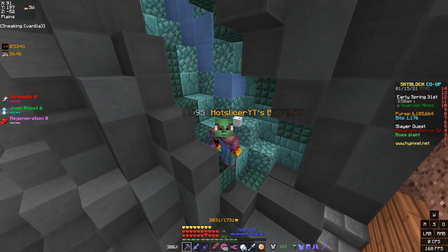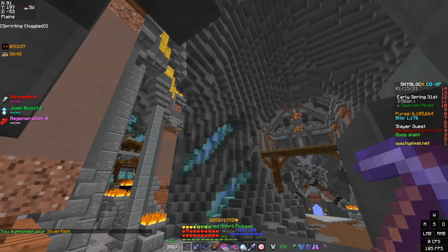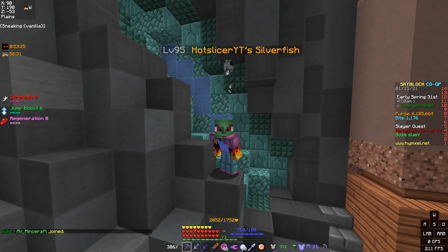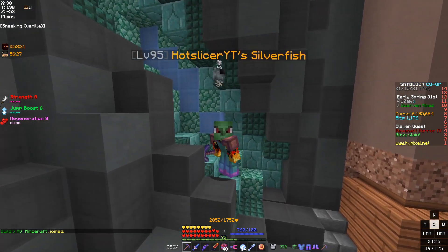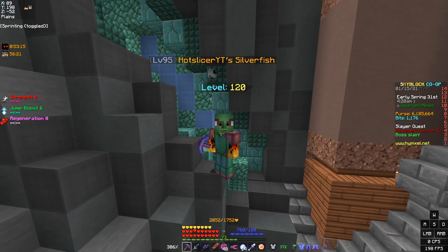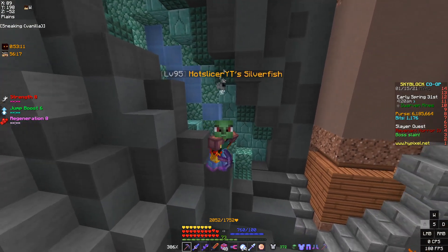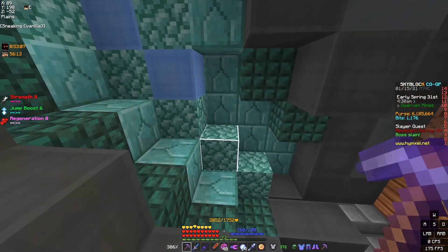First and foremost, this is the easiest money-making method, and that is basically just mining. I recommend goblin armor. You can also use the glassite armor; however, glassite armor only becomes better than goblin armor if you have lower than about 700 intelligence and a very high mining level. For a new player, you probably won't have a very high mining level.